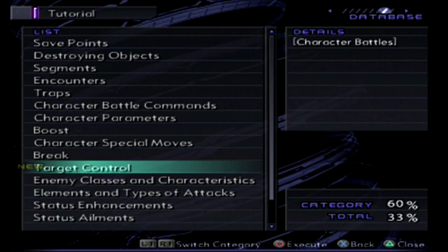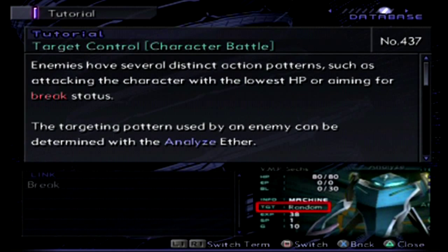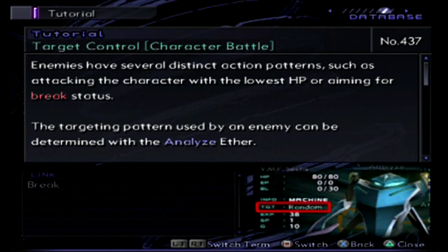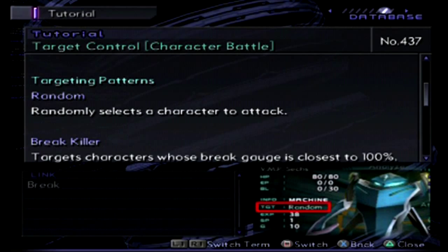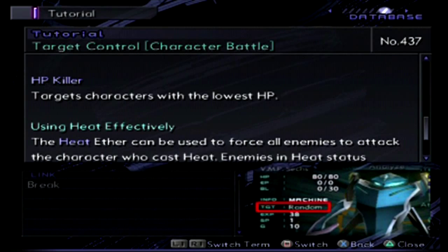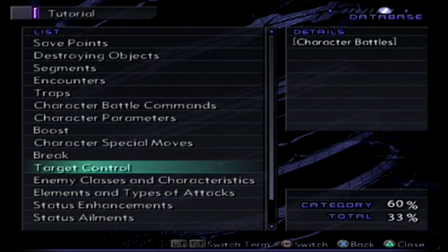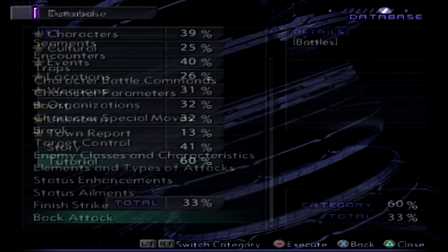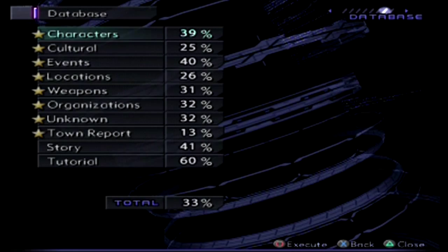Then we have target control: enemies have several distinct action patterns, such as attacking the character with the lowest AP or HP, or aiming for break status. The targeted pattern used by an enemy can be determined using the Analyze Ether. As you can see, there are several patterns: random, which is normal; then break killer, targeting somebody's break gauge; then the healer killer, which is my least favorite; then the HP killer, which is typically what you do in an RPG — kill off the weakest ones first. You need to use Heat to take care of that. That's it for the tutorial.